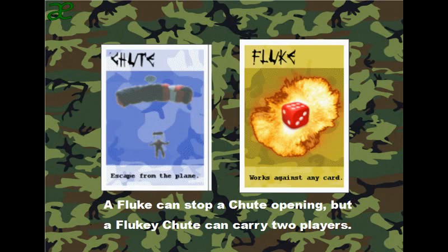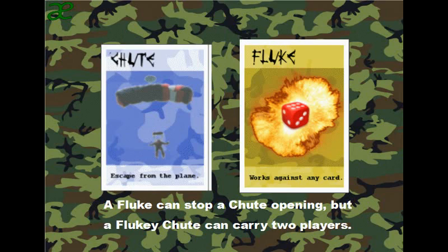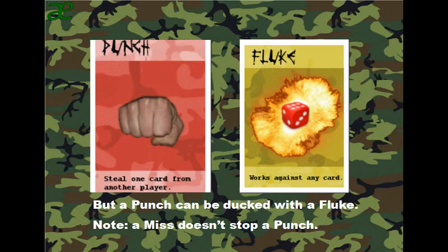A fluky shoot can carry two players. Punch: playing a punch allows you to take one card from another player without anyone peeking or shuffling. That card could be on the table, such as a pilot or a bomb, or in the middle of being played — a mile high — or in the middle of being traded, such as cash. A punch can be abducted with a fluke, but a miss does not stop a punch.